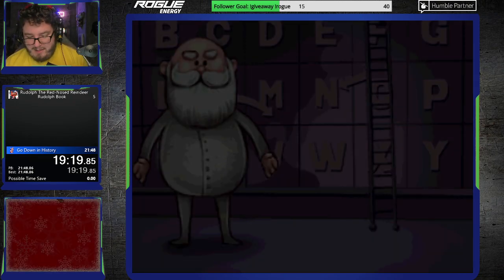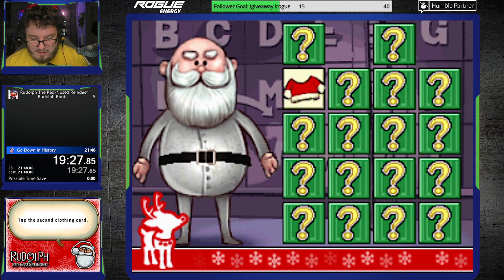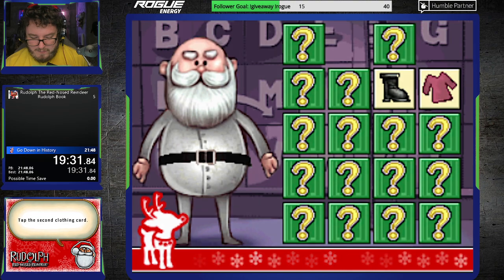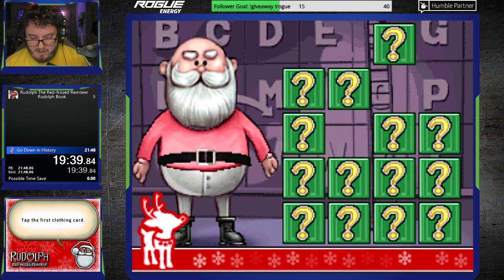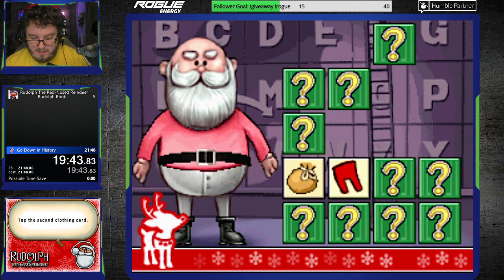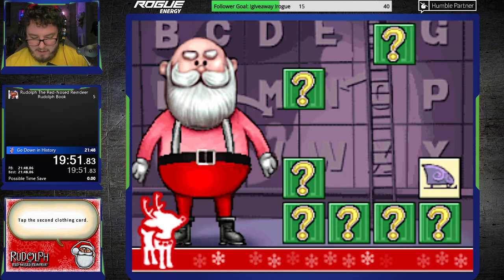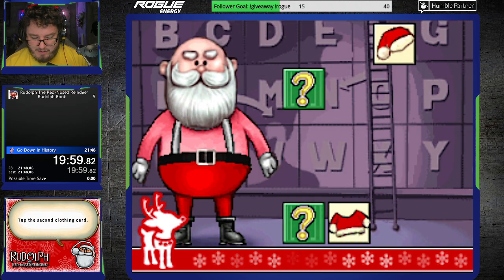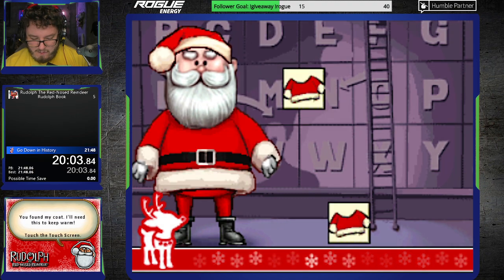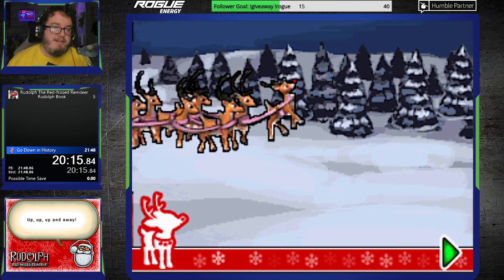We're actually getting decently close to the end here. We only have like this memory game and then one other game left. We're dressing Santa — that's not his shirt... that is his shirt. There we go. Boot. There we go. Pants were up here somewhere. Gotta dress for success, Santa. You know what I mean? Nice. Santa's looking good for Christmas. Thank God. I was worried that the drip wasn't going to be there. It's not Christmas unless Santa is dripped out.